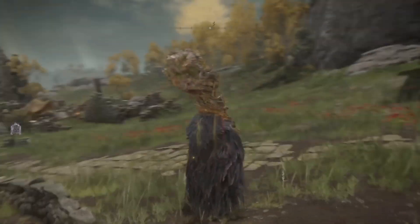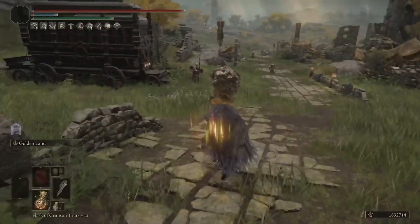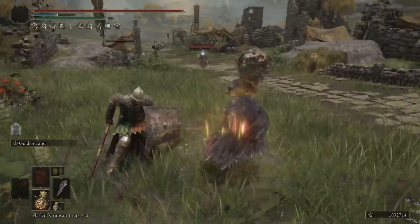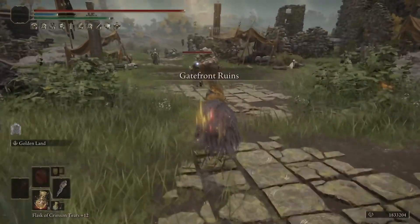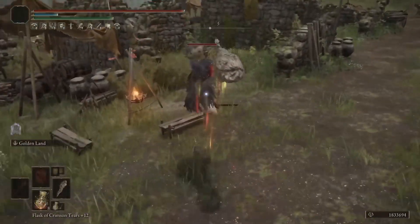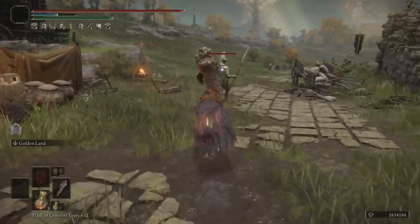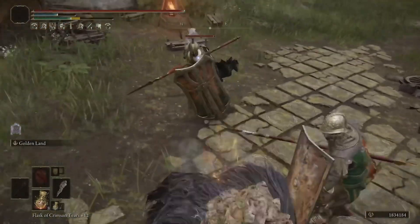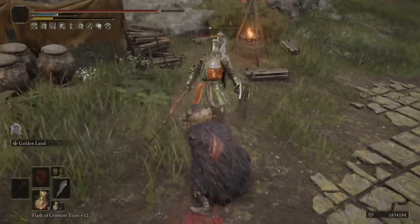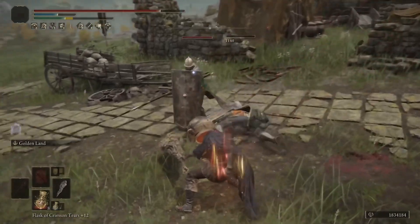Let's get into fighting some mobs to show it off at Gate Front and then we'll get into stats, equipment, and the build. For mob control this is a really good weapon — one of those that hits really hard. You can use the ash of war if you like, but I prefer running around doing the jump attacks because pretty much everything, aside from tougher enemies, is going to be one jumping R2. You can use Bloodflame Blade too, or just run around and bonk things. The physical damage is great and now we've got that added holy damage too.